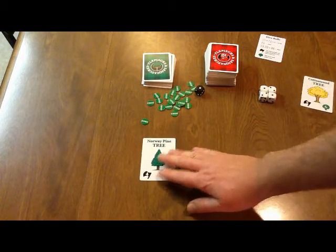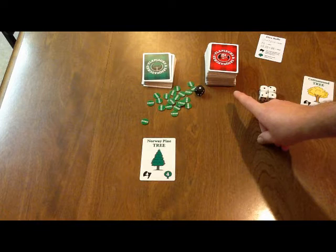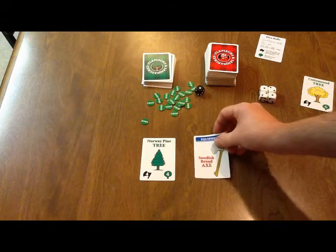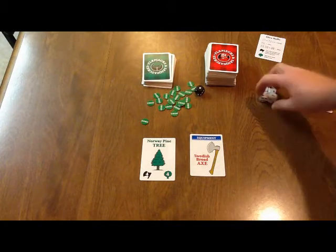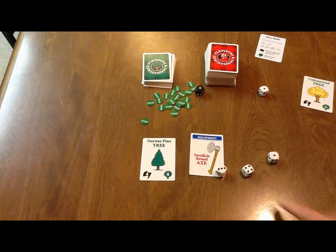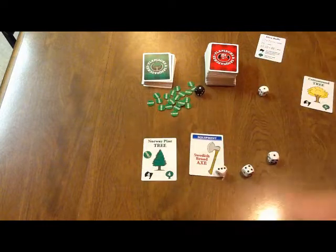Once you have your tree and you've started working on it, the next thing you're going to do is draw one of the jack cards, add it to your three-card hand, and then play a card from that hand. The main card — the basic card — you're looking for is an axe. Your standard axe lets you roll three dice in your chopping roll. Fours, fives, and sixes are chops, so on that roll I would have gotten one chop towards the four I need to chop down the tree.